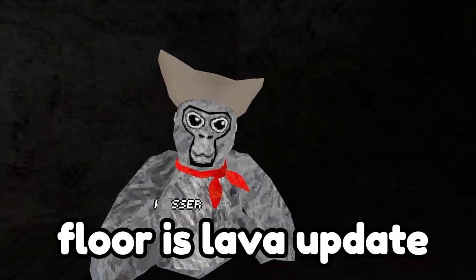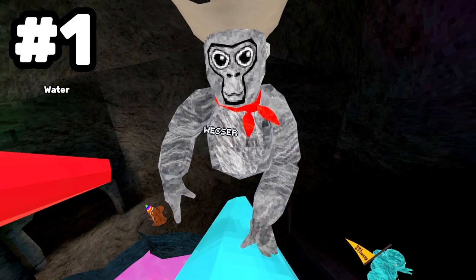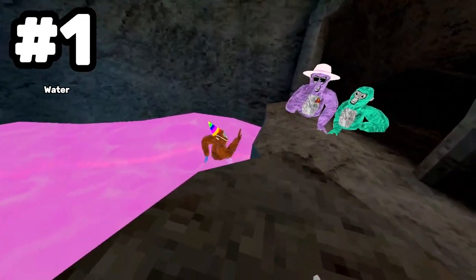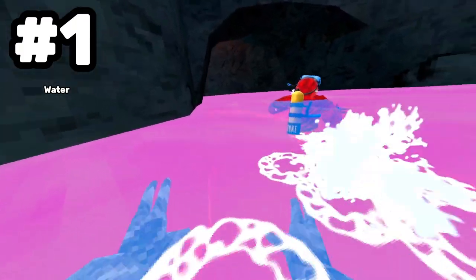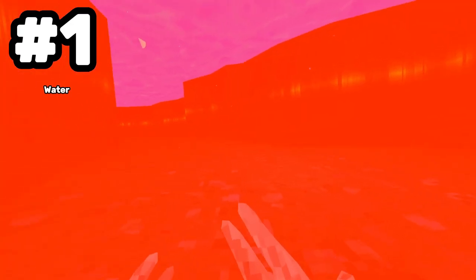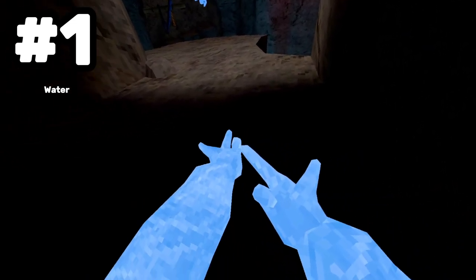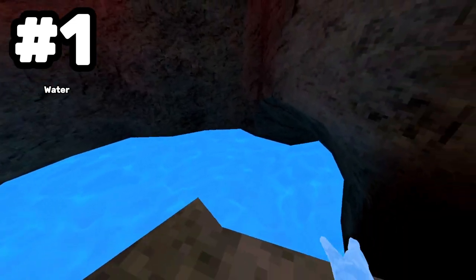Here are some things you missed in the new Floor is Lava update. Number one: depending on where you are on the map, the water and entrance changes. Right now we can see it's pink. It's not really pink when you splash it, but when other people splash it, it turns orange. And right underwater, if we go through here, we turn blue for some reason and the water is blue over here.